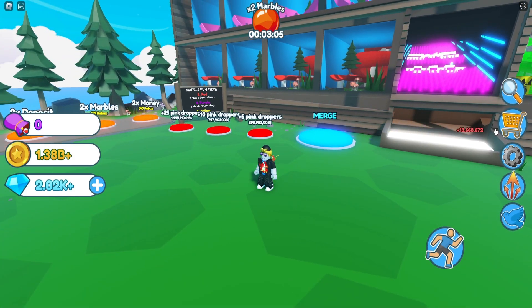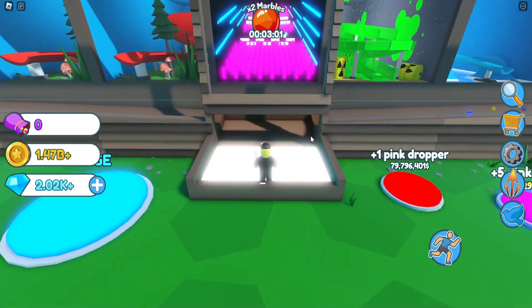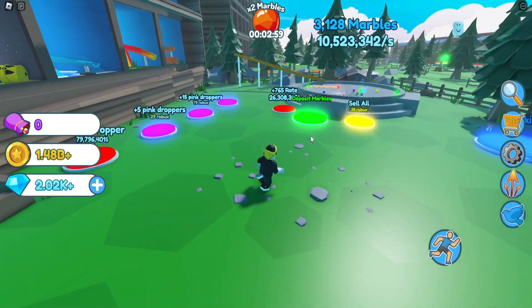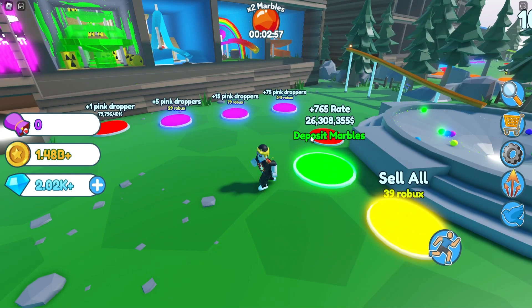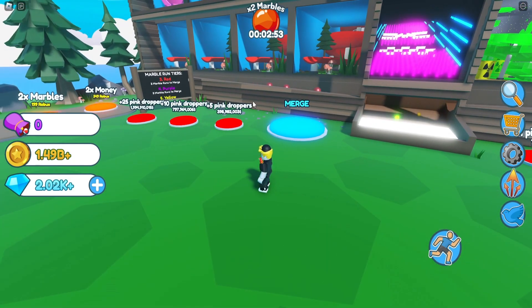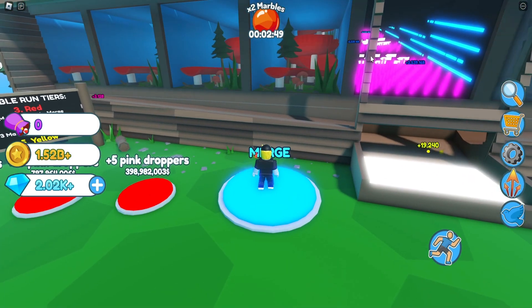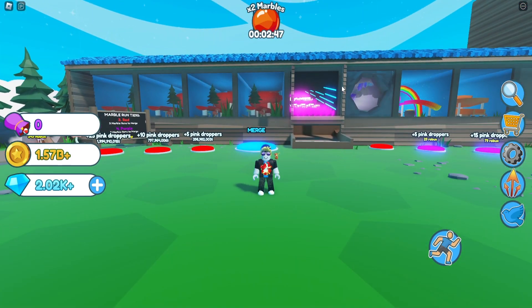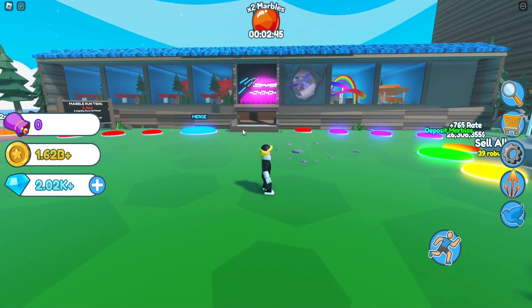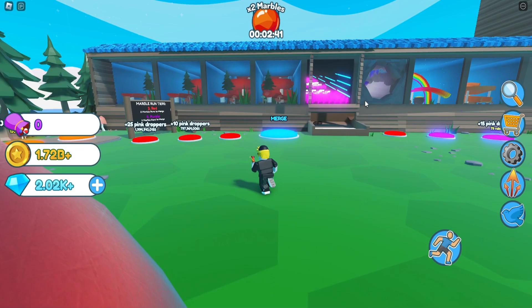I do have all the game passes, so your game when you start out will not look like this. You will have to run in here, manually collect, run over to the deposit, stand on that, and then you get the money, which allows you to buy the different tiers of droppers. When you have multiple pinks, you just walk on the merge and they all merge for you. To prevent lag, it will auto-merge if you go above 125 or 100 — I forget which.